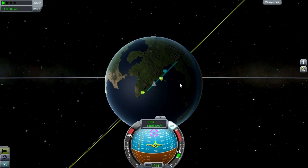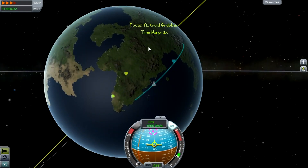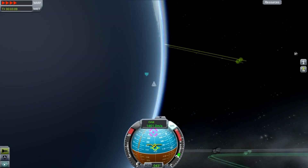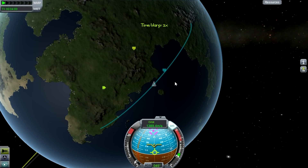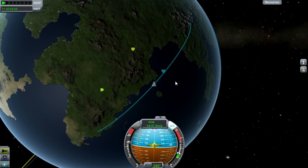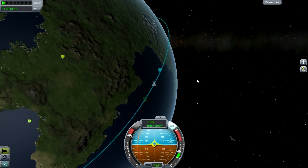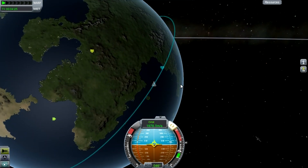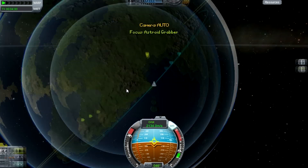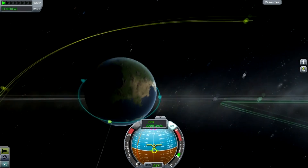I've got a grabber on an arm on the front of the command pod. Mounted to that I've got two little probes that also have grabber arms and a load of parachutes, so I can bring the asteroid down with reasonable control. Asteroids don't actually get destroyed if you bring them down without parachutes, but it means you don't get to choose where they land very much.